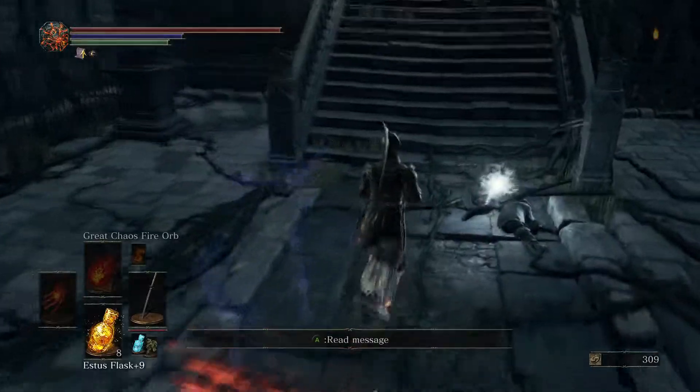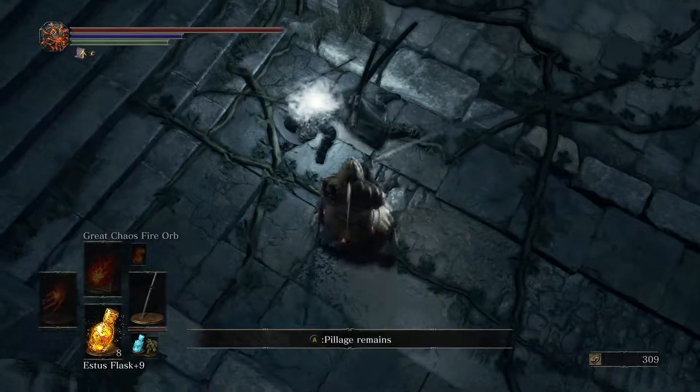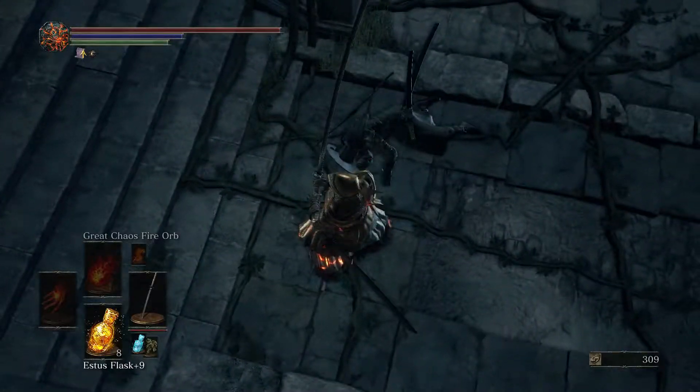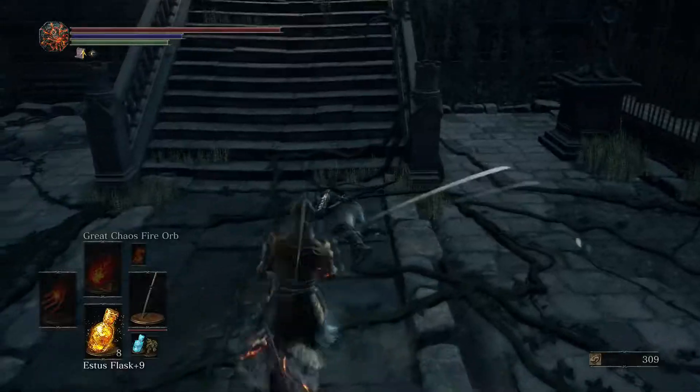Tough enemy. This is the Grand Archives key and the Godheart Twinswords. I feel like this is the Pale Shade, the Londor Pale Assassin that stalks you a lot of the times if you end up killing Yuria.